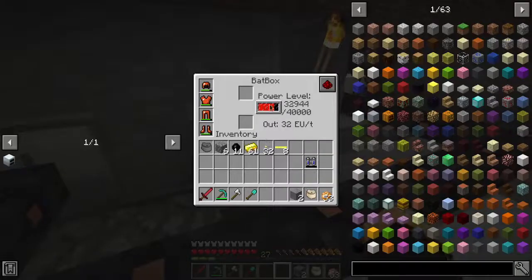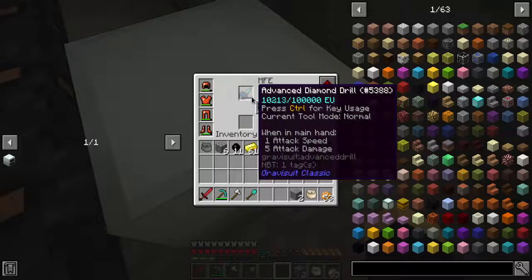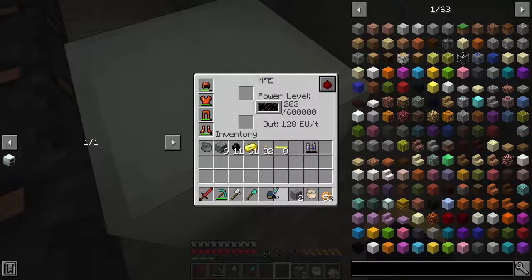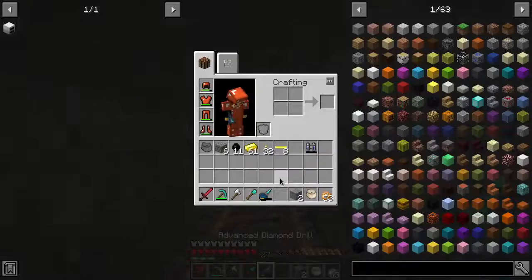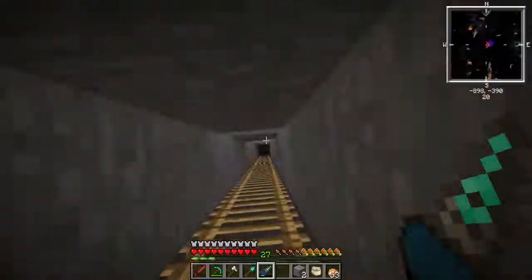But this is gonna charge super slow because power doesn't come out of here very fast - it comes at 32 RF a tick, and this is going to take 128. It's either going to be sitting here a while, or we're going to need to up our power gen by a lot. Which I think is on the agenda, but just not quite right now. How about we drain everything from the Advanced Lap Pack into there - it'll help a little bit. We'll go test out this guy's power right now, because this is what we've been waiting for today.